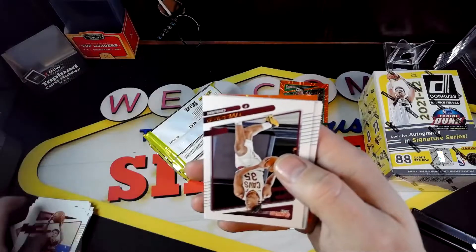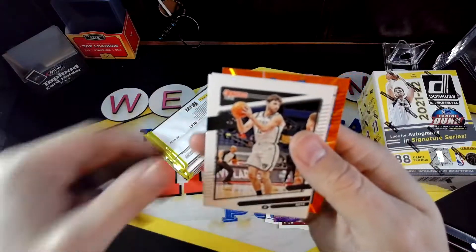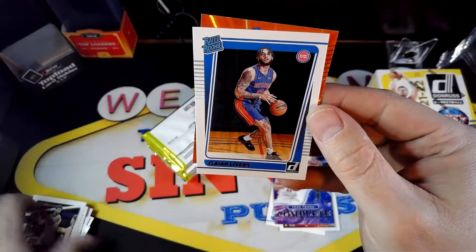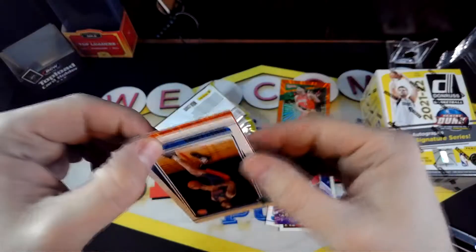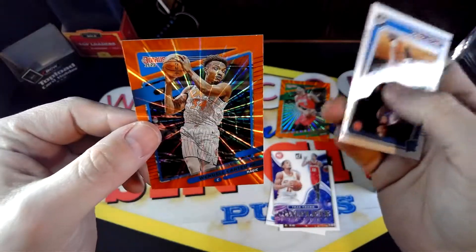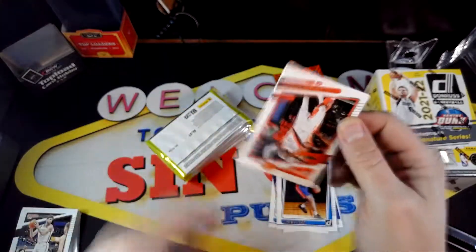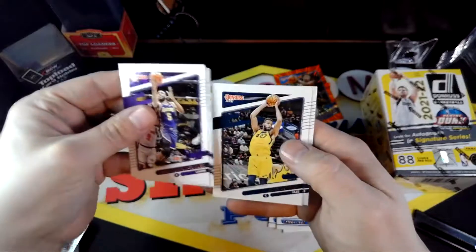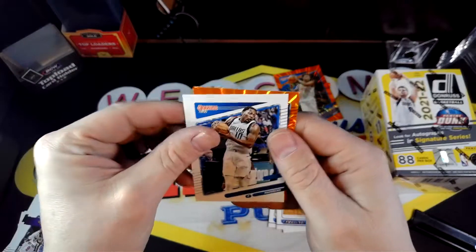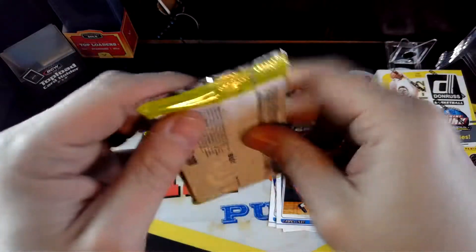I kind of like it when you get at least one per pack. Yeah, we do have one here and it is Isaiah Livers — not the Piston we're looking for. And our orange laser is, again, not a rookie — it's Wendell Carter Jr. Next pack. It's looking like every other pack for rookies. I kind of don't like that, especially since this is a lower tier product. You'd think you'd be able to get at least one rookie per pack. And D'Angelo Russell — no rookie in that pack, and we haven't pulled a laser of a rookie yet.